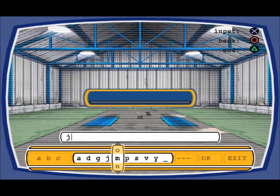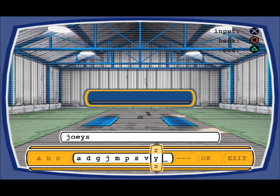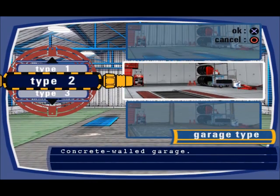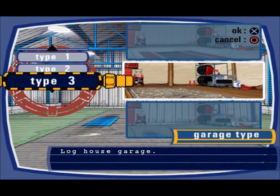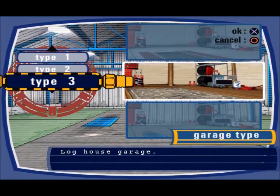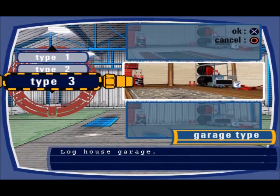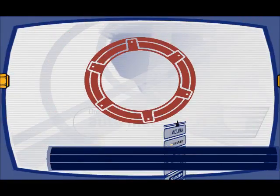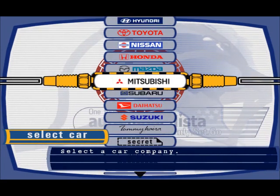I'm going to name my garage — I didn't really think of anything cool, so we'll just call it Joey's Garage. There's no Top Gear test track or Top Gear warehouse, so I'm going to go for Log House. And we finally get to pick our car, which is pretty quick.